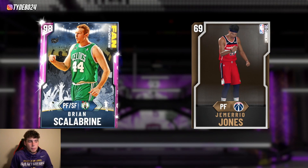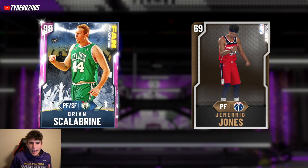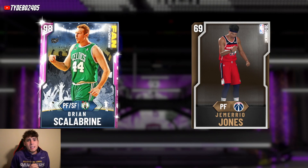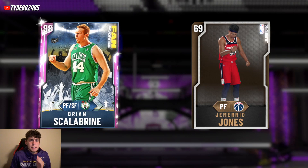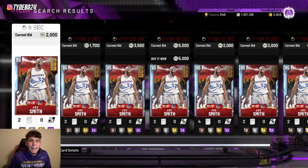He's also got gold badges including bailout, needle threader, pogo stick, interceptor, box, rim protector, pick pocket, and gold brick wall. For 6k MT, offensively he'll stretch the floor with Hall of Fame range, and defensively he'll be decent as well. For a Scalabrine card you really can't ask for much more — that's why he comes in at number 10.